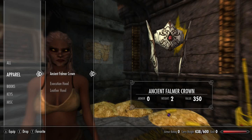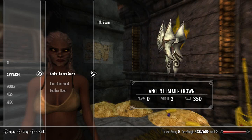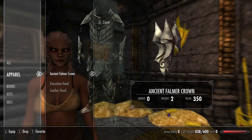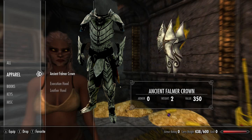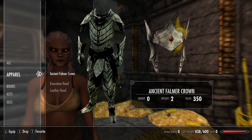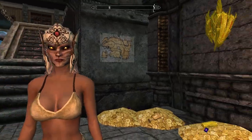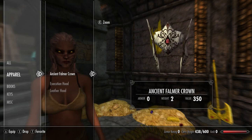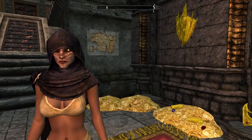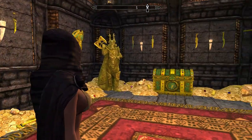Next up we have Skyrim's unobtainable clothing headpieces. First is the Ancient Falmer Crown — you may have heard about this, and yes it is in fact unobtainable. The rest of the set is covered in my Skyrim unique light armor video — click the link to skip to that section. The crown looks like this when equipped. Although the rest of the set is light armor, this piece is classified as clothing: it has no armor tag and an armor rating of zero.